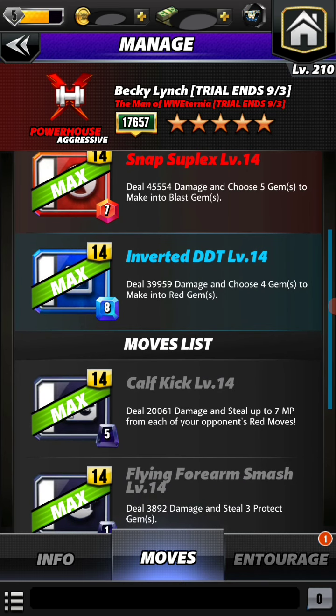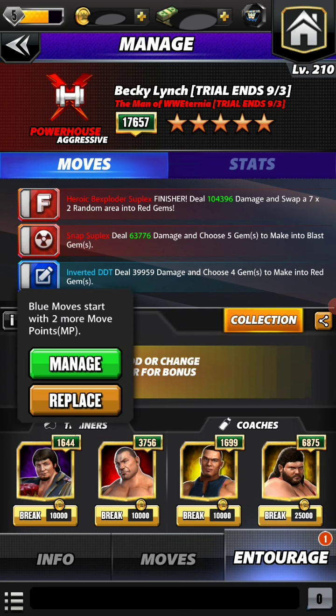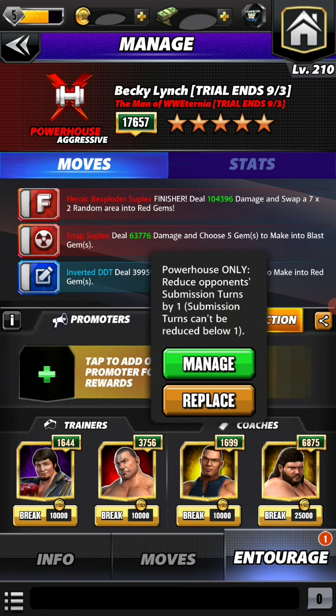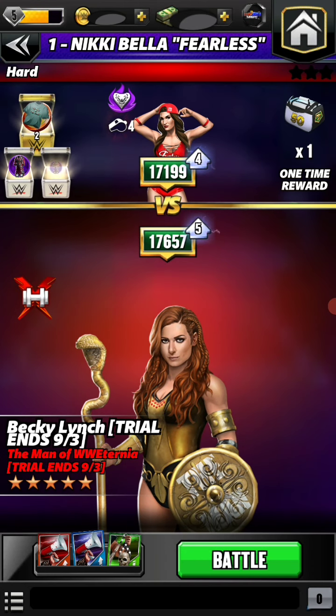We're gonna choose four red gems. For that we're using Jerry the King Lawler for blue moves, start with two more move points, and Batista for 40% more damage on red moves. The other two are for the submission and red gems giving 10% more damage. I have done the basic setup, now it's for the hard mode.